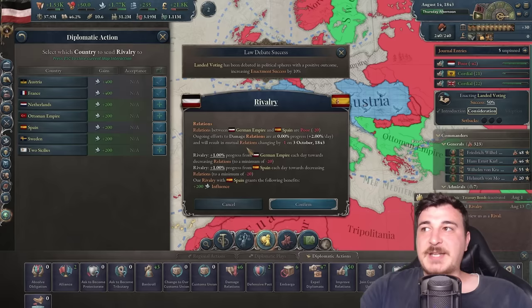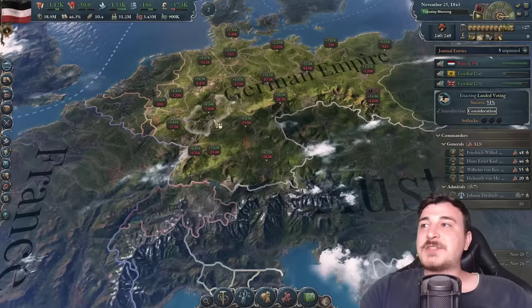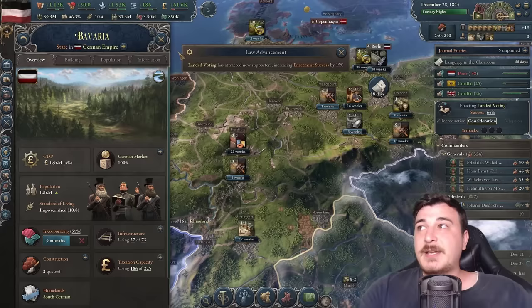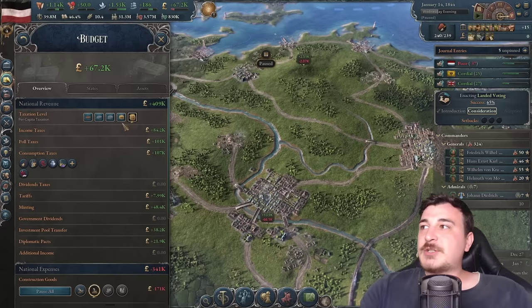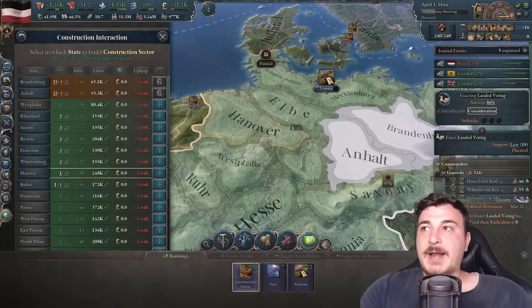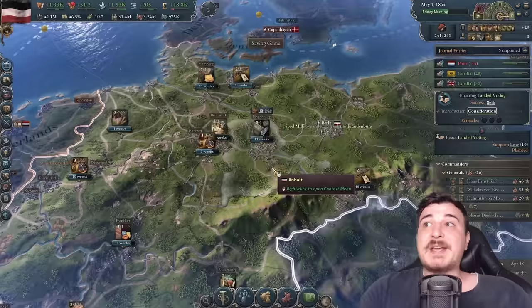Our economy is going up massively every week because the provinces from integrated nations are getting more and more incorporated — at 57% incorporation now, giving us more taxes and income. I'm lowering taxation to medium level. Adding another five construction sectors to Brandenburg and Anhalt, plus maxing out Hanover, so we can start properly expanding industry once they're done.